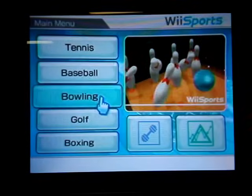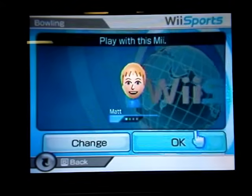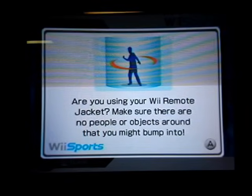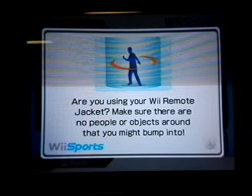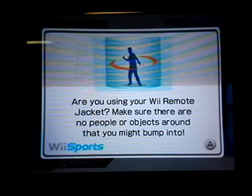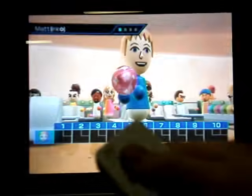Now we're going to do bowling. When you're doing bowling, you're going to choose your number of players and everything. And once you hit A here, you're going to hold down the right, down, left, or up button for different colored balls. The right is gold, down is green, left is red, and up is blue. So I'm going to hit A and get a red ball by holding left down. Now I have a red ball.